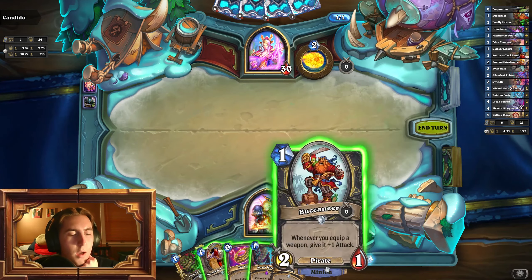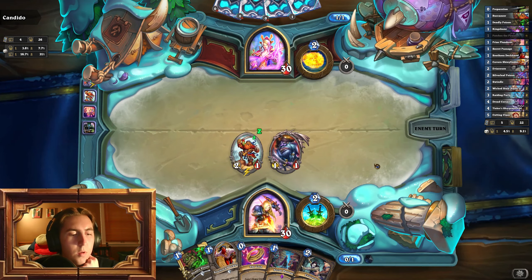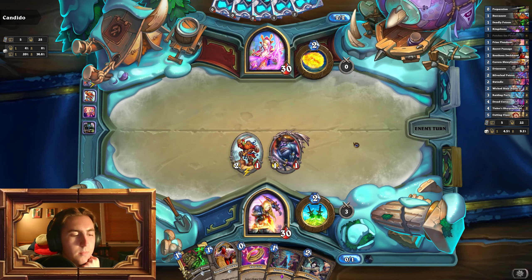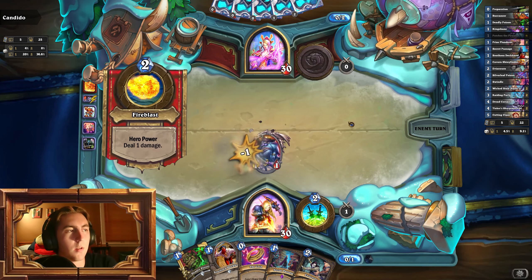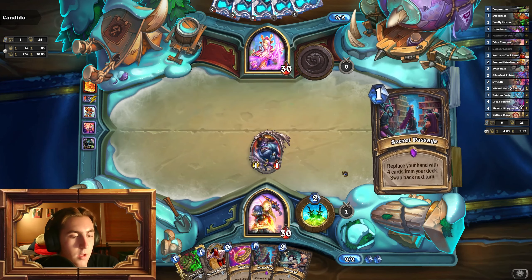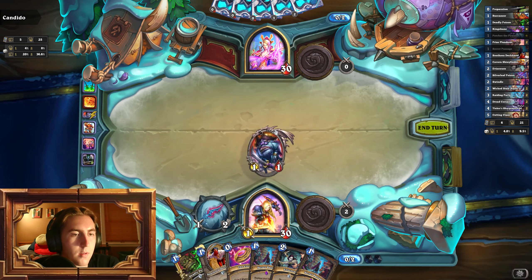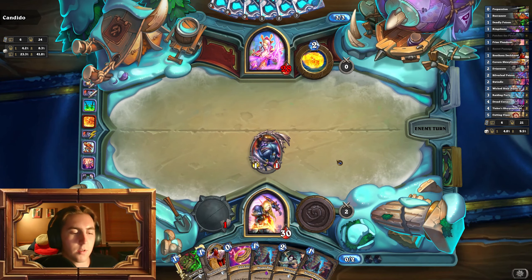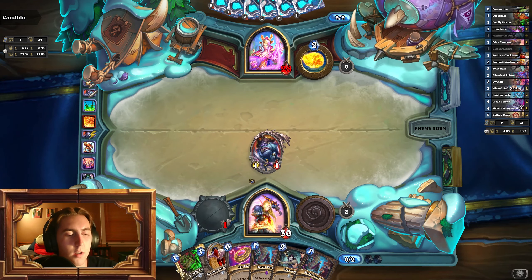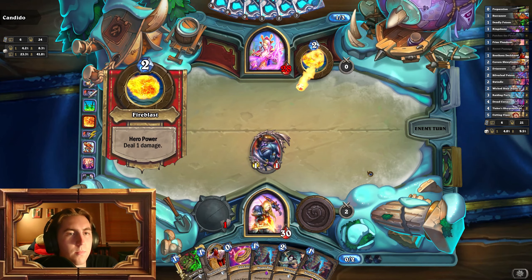I'm going to drop Buccanneer — why not? Then the following turn will Dagger. Nice 2-2 Dagger. They spend their turn pinging. I love that, because they didn't do anything — that's the important takeaway there. We're going to keep our Coin; it's really important in this deck because there are so many combo cards that it's really important to keep. Let's see what they got — they haven't showed us anything yet, just pinging.